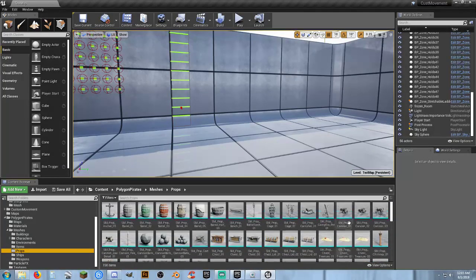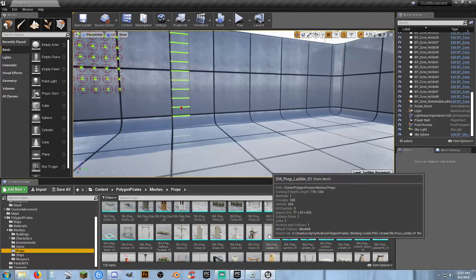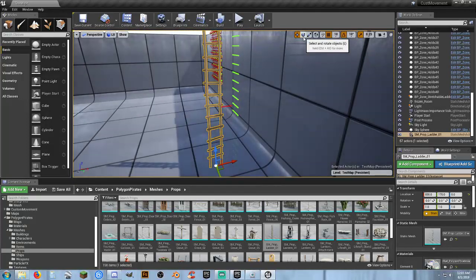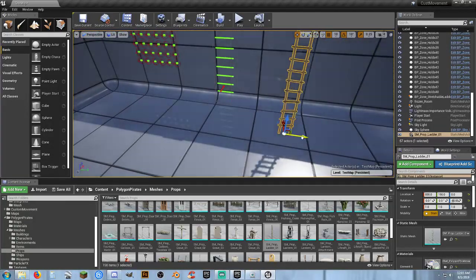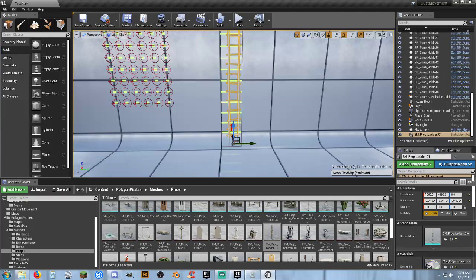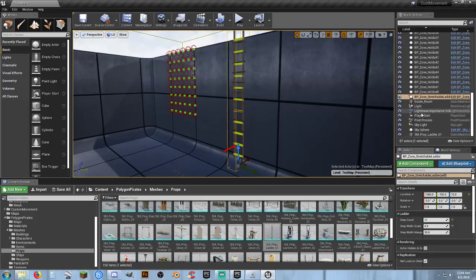Let's go into Polygon Pirates meshes and look for something to climb. There's that rickety tower thing. Going to props — there's a ladder! It doesn't go anywhere by itself but we can take it, rotate it 90 degrees with the pegs facing outward. Going back to the stretchable ladder blueprint and changing the step width scale to 0.5, moving it over — that looks about perfect.